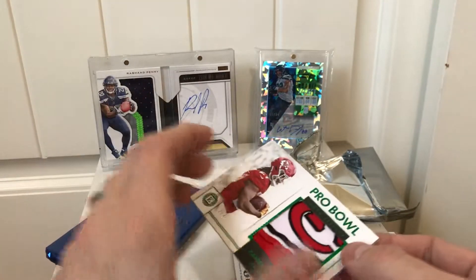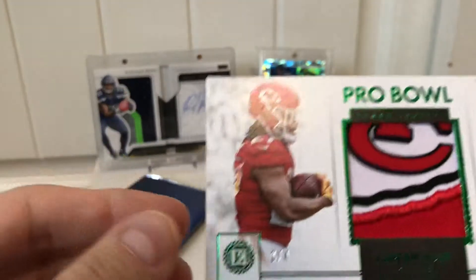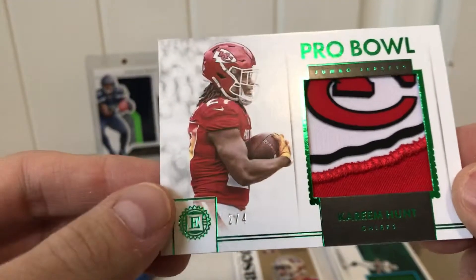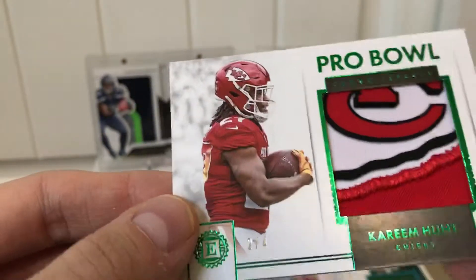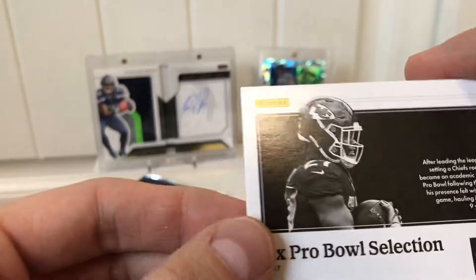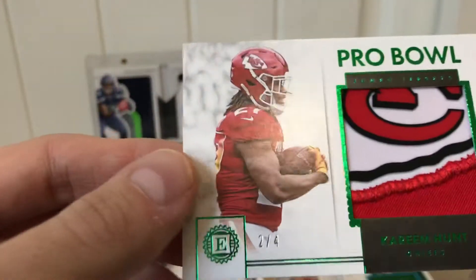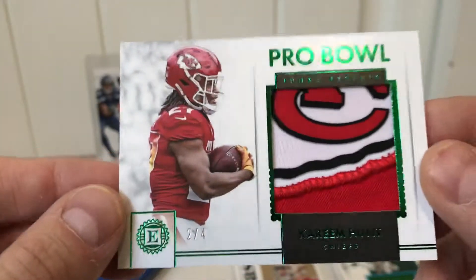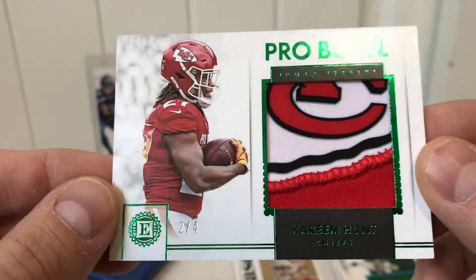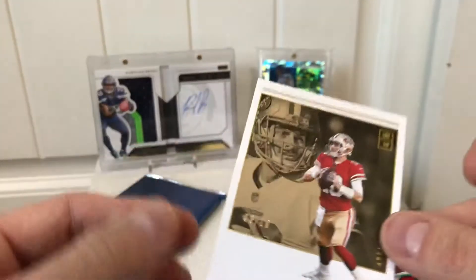Kareem Hunt — too bad it wasn't Patrick Mahomes. But look at that card, holy crap — two out of four! Part of the Chiefs logo Pro Bowl jersey, and it says player worn. So it's probably just a Pro Bowl jersey swatch, but it says part of the Pro Bowl jersey. That is a sweet looking card — just the wrong Chief to get, unfortunately.